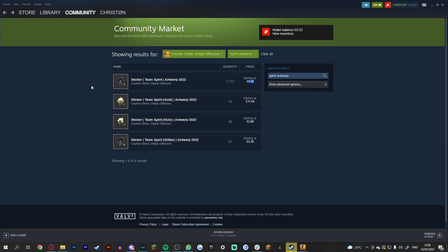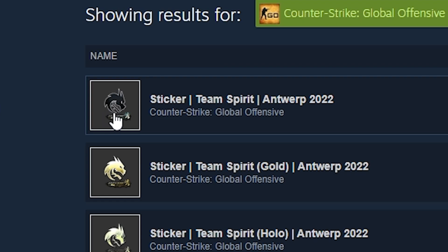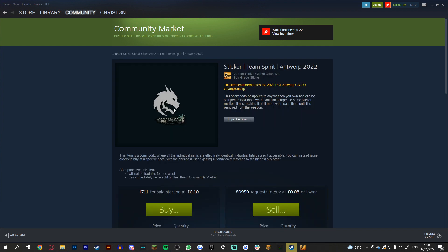Valve just changed Team Spirit's sticker. So as you can see in this mini picture, this is what the Team Spirit logo looked like — basically just black with a white outline around the Spirit's logo. However, when we click it now, it looks completely different. They've inverted it and taken away that stroke around the edge.